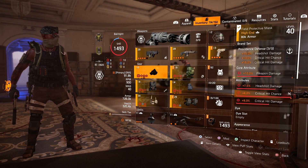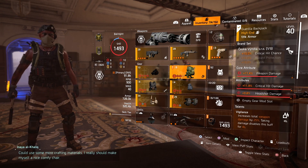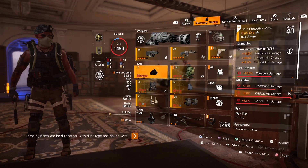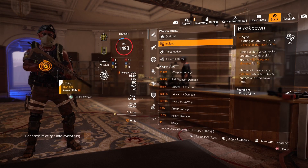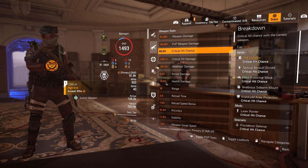The important thing on the pieces is to get them — or try at least to get them — with critical hit chance and critical hit damage, and add gear mods of critical hit chance first to reach the cap of 60%. That's the cap for critical hit chance. You have to try to get to this number or close in order to have better DPS performance.